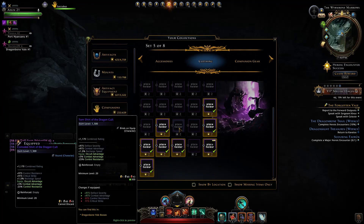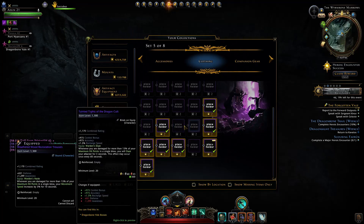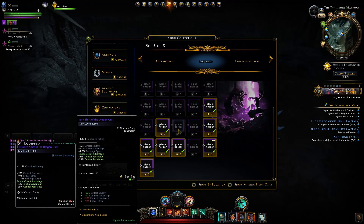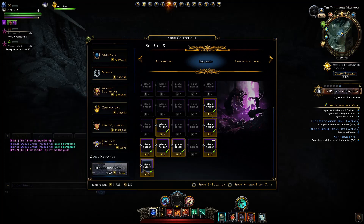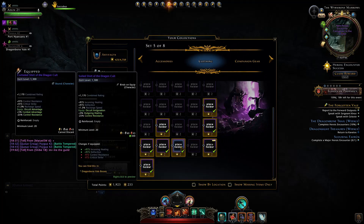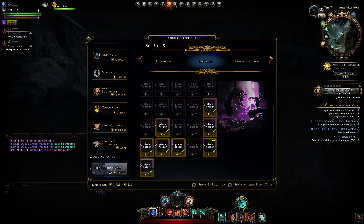These are going to be pretty hotly contested by DPS — just to gain those pants that have 5% combat advantage but you do lose 25% control resistance. There are a few of those pants which give combat advantage. One I haven't obtained has control resistance, crit strike, and recharge speed, whereas the other 5% combat advantage one gives deflect severity and combat advantage. You'd be better off with the deflect severity for a bit more survivability, and otherwise you would just go for the healer one.